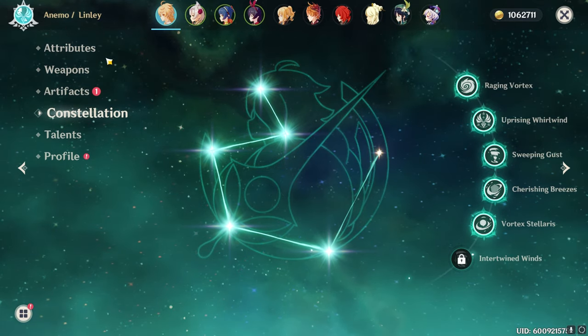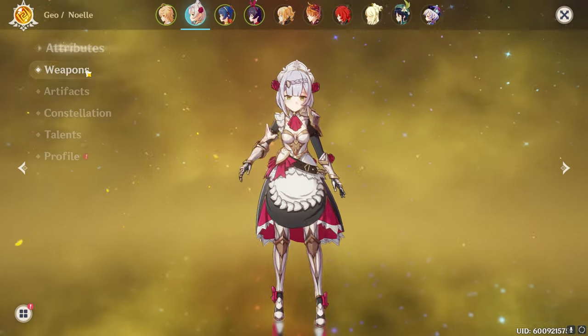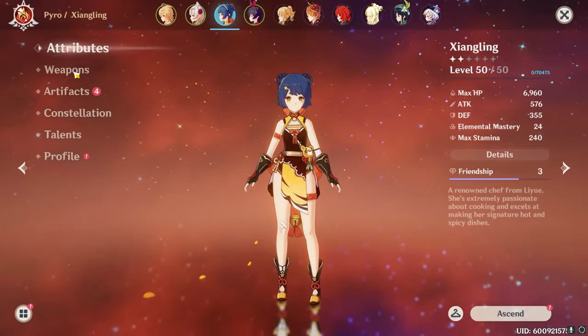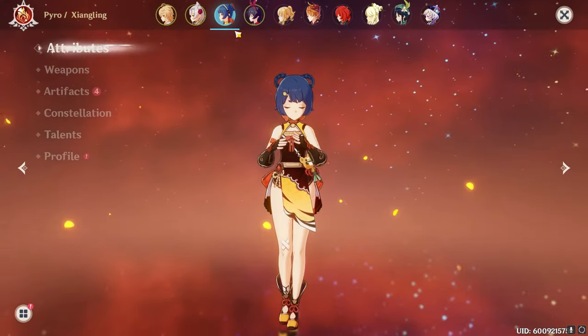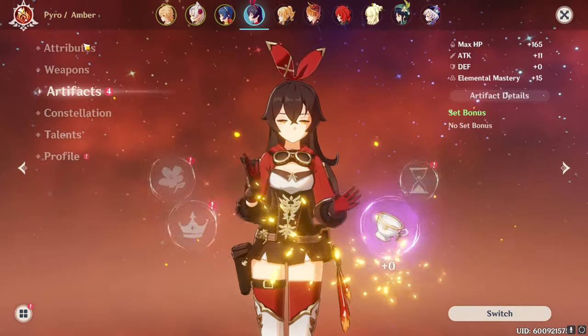We're using Noelle because you need a Claymore unit or Klee to be able to do damage to the pillars. So we're going to be doing pillar management this entire fight — that's all we use Noelle for. We have Xiangling and Amber for the double Pyro bonus, which means we get 25% extra damage as a flat bonus. Anyways, let's get into the fight.